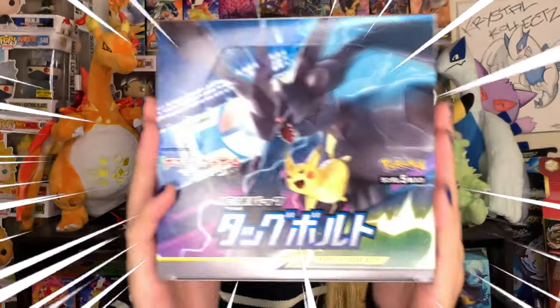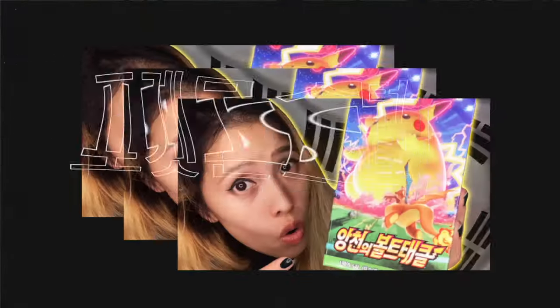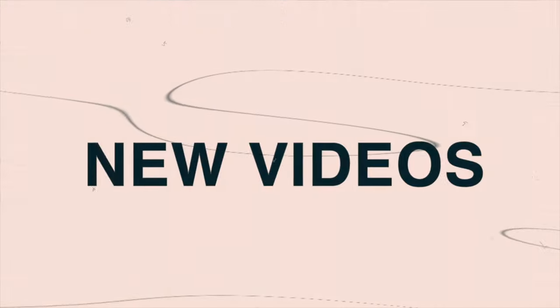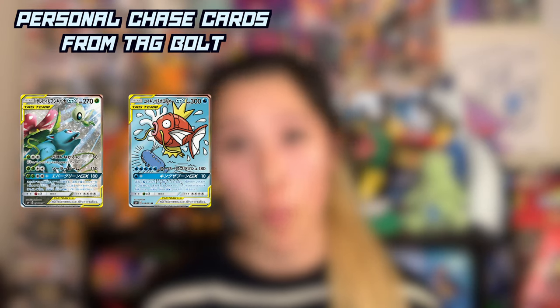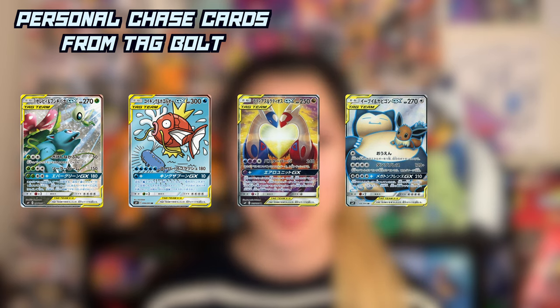Today's video, I'll be opening up a booster box of Tag Bolt in Japanese. I have opened a booster box of the Korean version previously and landed a beautiful Gengar and Mimikyu Full Art Alternative version. There are still a lot of beautiful cards in the set that no one would expect — Venusaur Celebi, Wailord Magikarp, Latios Latios, Snorlax Eevee, and more, on top of Sakram and Pikachu. This set came out December 7, 2018 with approximately 119 cards. It's part of Team Up in English, so it's not the whole set, but it makes up a majority of the cards from Team Up.